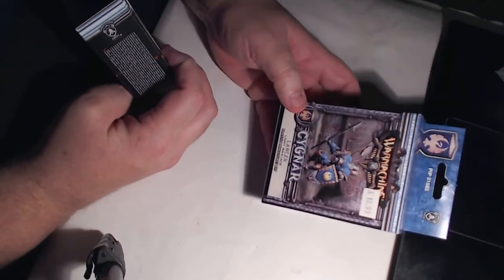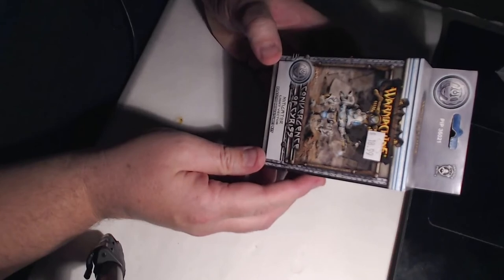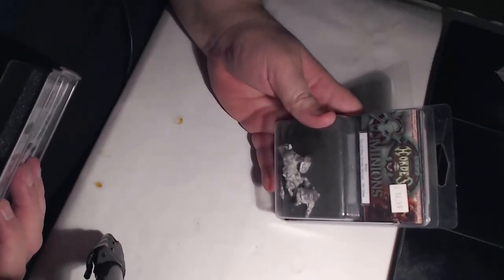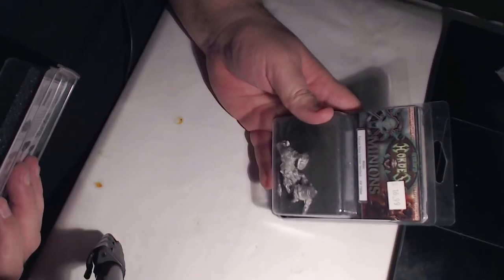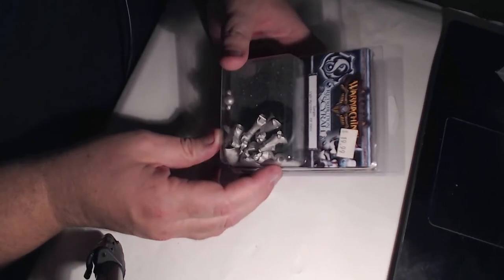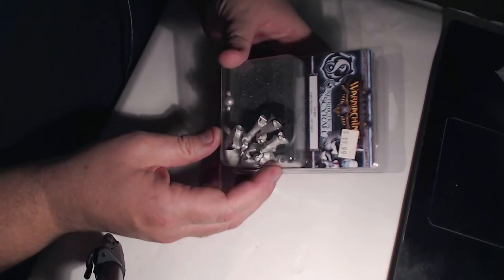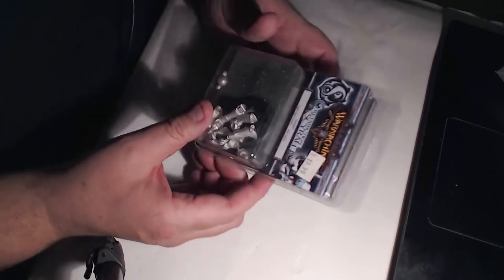Cygnar another Lancer warjack. Another Convergence of Cyriss Mitigator light vector. They're plastic units so they're going to be way easier to put together — I prefer putting together plastic units. This is Midas Farrow Bone Grinder warlock. And this is a Retribution of Scyrah Gorgon — a light Myrmidon — another mech, looking forward to that.